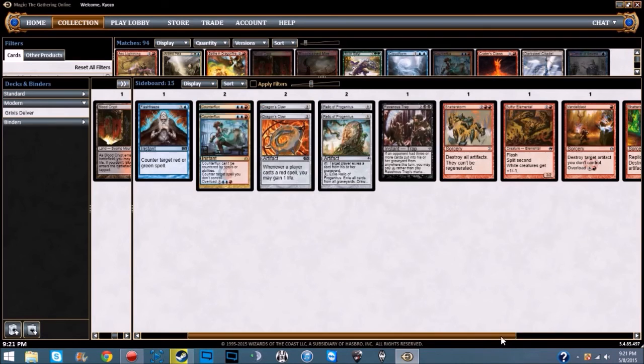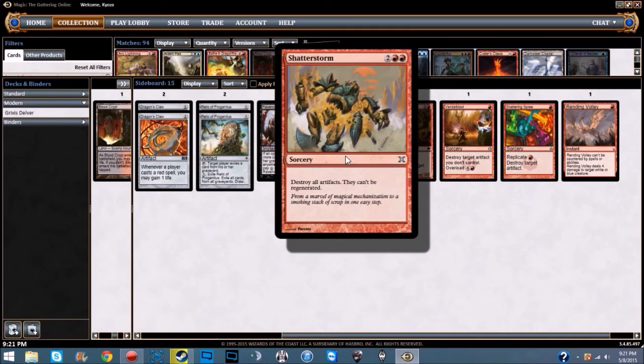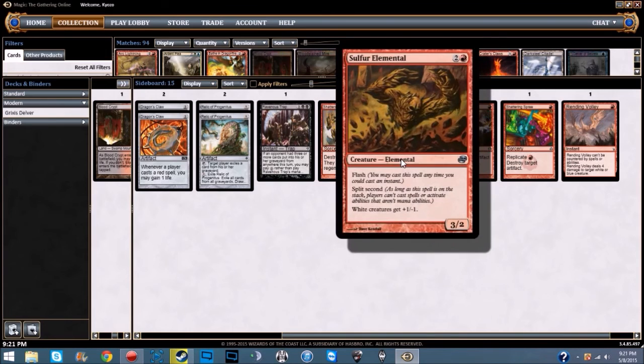We're running one Ravenous Trap — two colorless and two black instant with trap: if an opponent had three or more cards put into their graveyard this turn, you may pay zero instead of the trap cost. Exile all cards from target player's graveyard. It's additional grave hate — just in case they surgical extraction your Relic, you've still got a Ravenous Trap. We're also running one Shatterstorm — two colorless and two red sorcery: destroy all artifacts, they can't be regenerated. This is against Affinity and artifact decks.